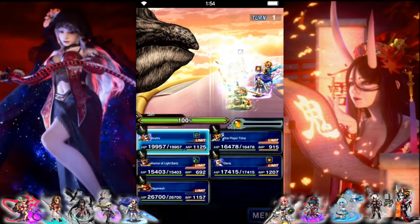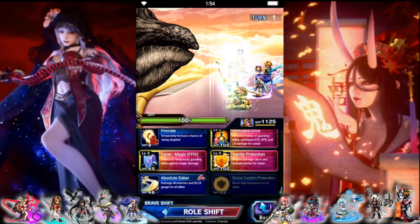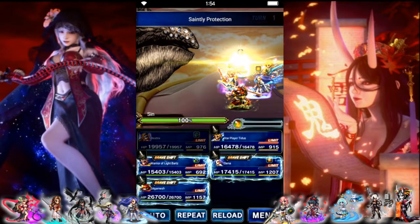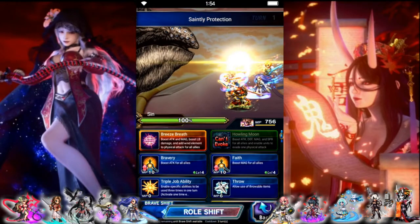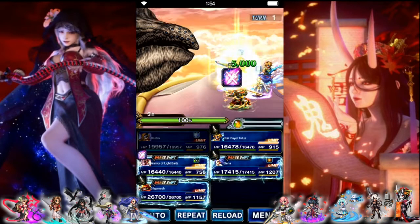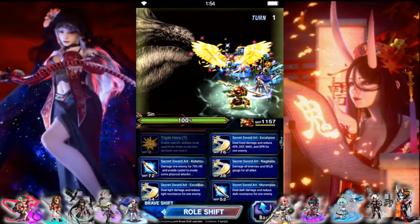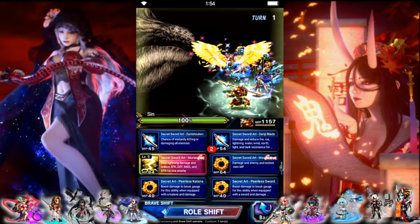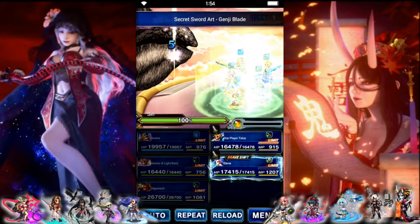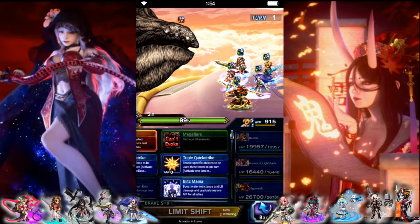Alright, our first turn. Beatrix has passive provoke, so we just need magic cover and saintly protection. Warrior of Light Bartz is going to shift and limit burst — that's going to give us 280 attack magic and wind imbue. Gilgamesh is going to break and imperil wind a little bit more, and just replenish his mana. Do a little bit of damage.